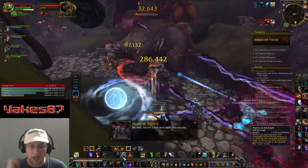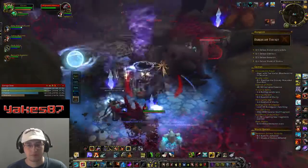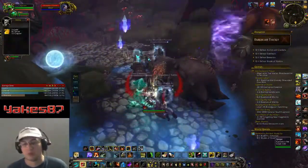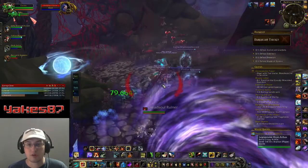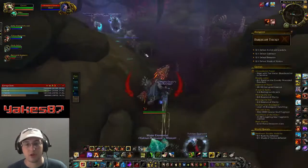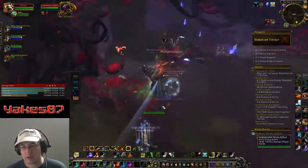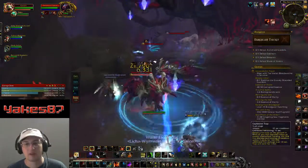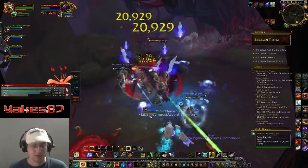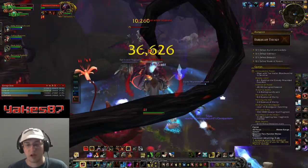It's all about keeping your dots up, getting the stacks going, and then powering it down with a burst of Fury of the Eagle. In the meantime, you've also got Flanking Strike, which you want to use as often as you can while not sacrificing Mongoose Bite stacks for it. It's a really strong pet attack and it has a really high chance to give you another Mongoose Bite, so it's great to hit as soon as it's available.